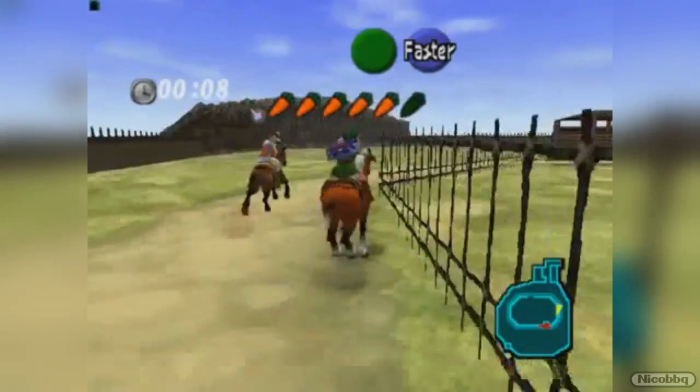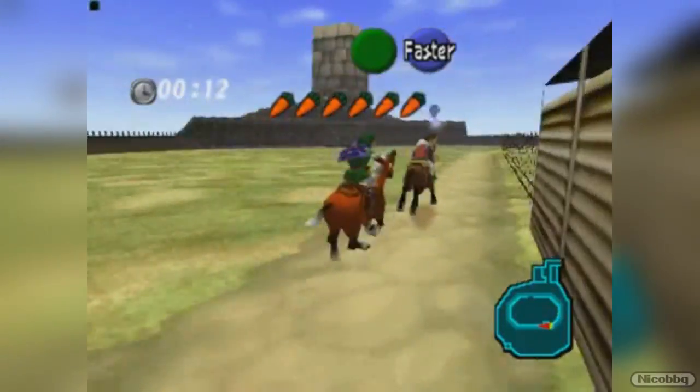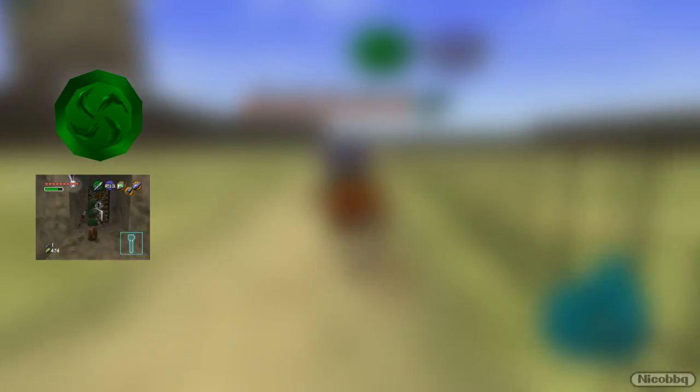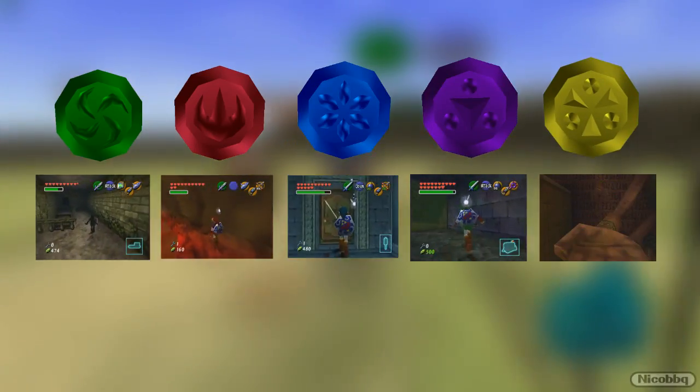If you've played Ocarina of Time before, you'd know that you usually complete the adult dungeons in a set order: Forest, Fire, Water, Shadow, and Spirit. Not everyone knows,